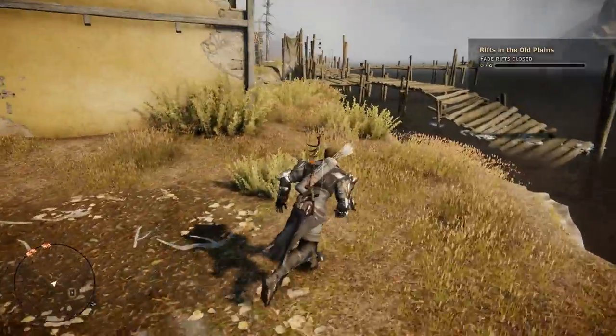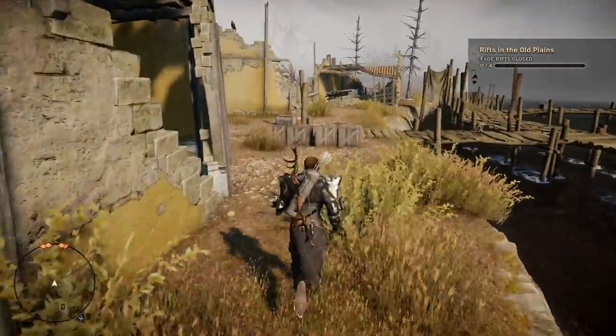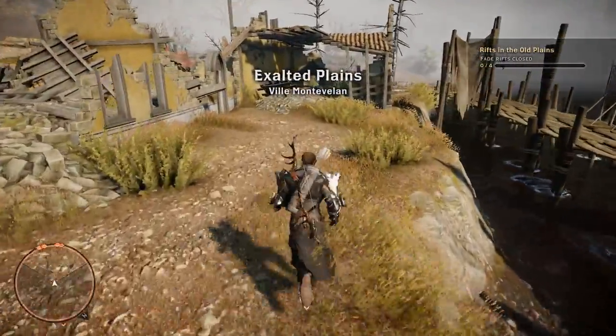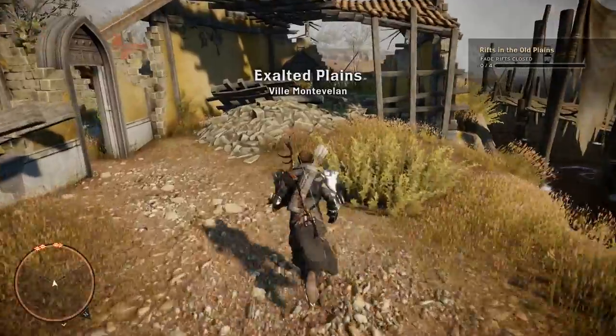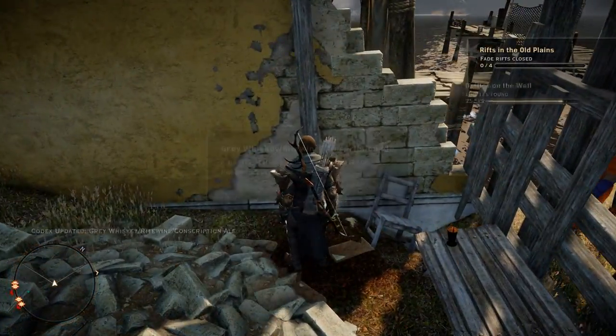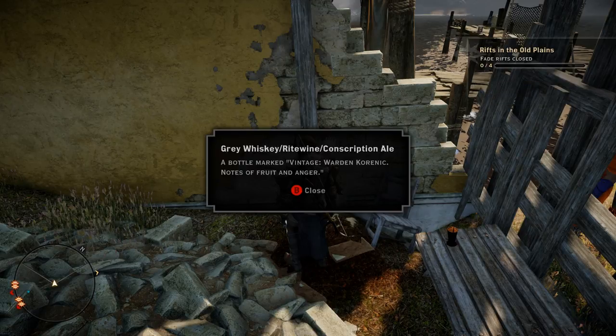If you head down here, you're going to see three yellow houses right in a row, and it's actually the third yellow house that contains our bottle of Thedas. Head in there — it's right down here on the floor. Do your search, grab your bottle, and you have your fourth and final bottle of Thedas out in the Exalted Plains. Thanks for watching. Take care.